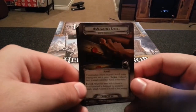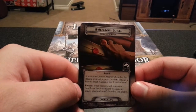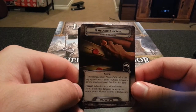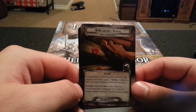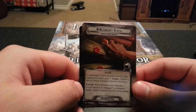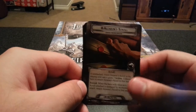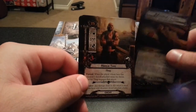We have an objective — the Alcaran Scroll. If unattached, return Alcaran Scroll to the staging area and it gains: exhaust a hero to attach Alcaran Scroll to that hero. When the hero with Alcaran Scroll attached is damaged by an enemy attack, attach Alcaran Scroll to that enemy.